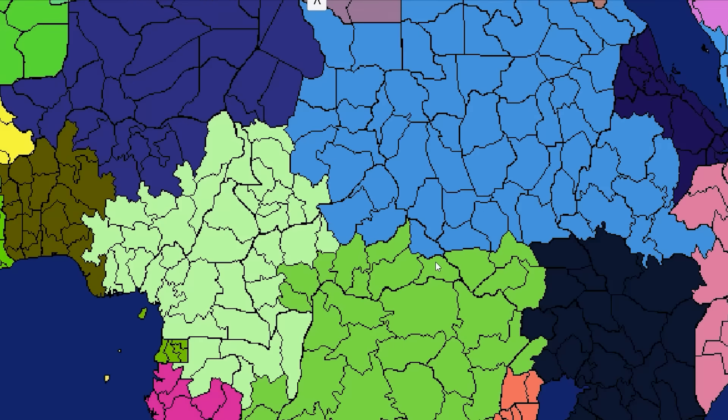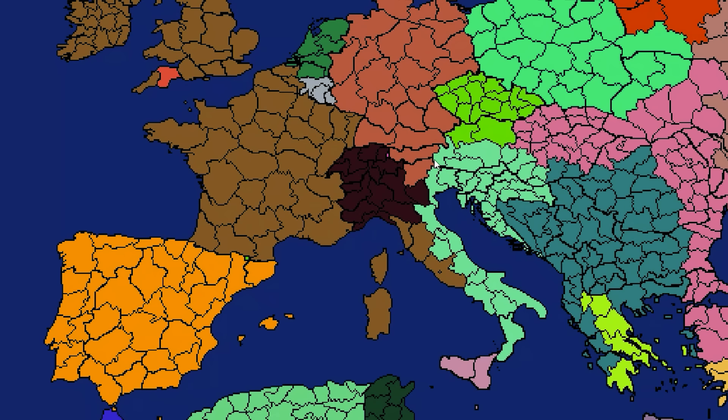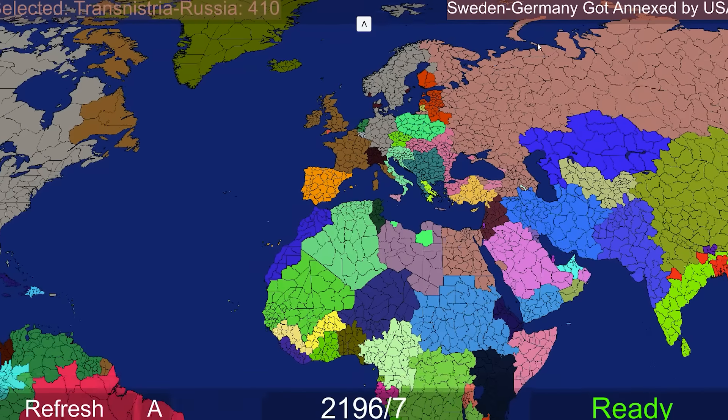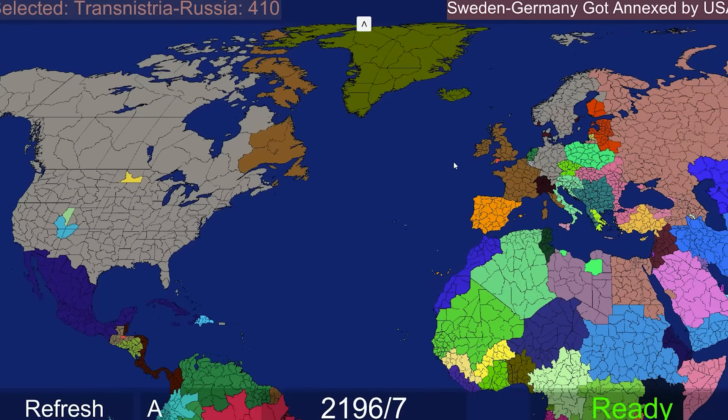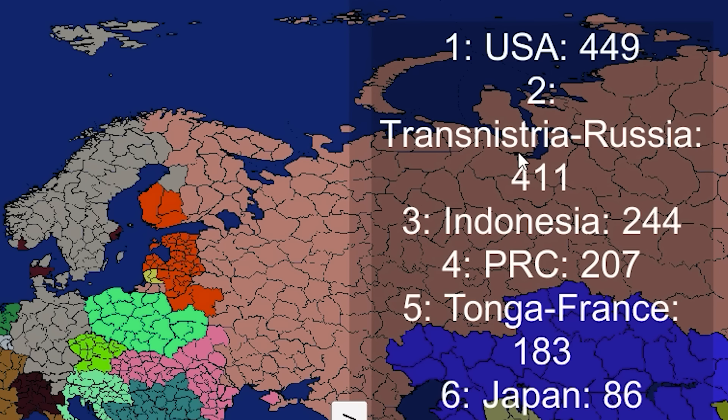Car got divided - I love car. Italy just finally got put to death, this time by Switzerland. Italy had a very slow collapse there. Love that it was the Swiss that put them out of their misery. Sweden and Germany got annexed by the USA - the Swedish-German Union is gone. So Tonga-France better start to worry a little bit. Also, that's got to pull the USA ahead.